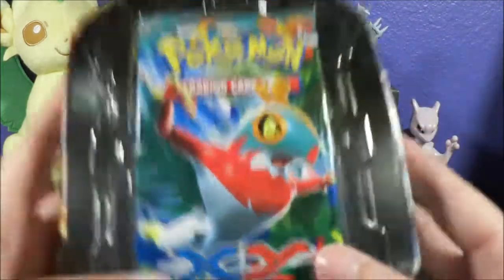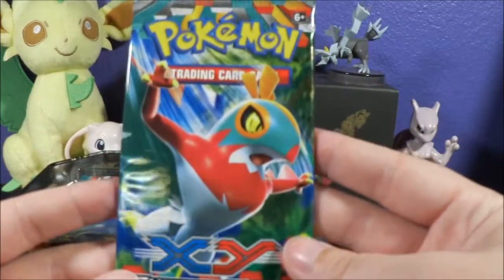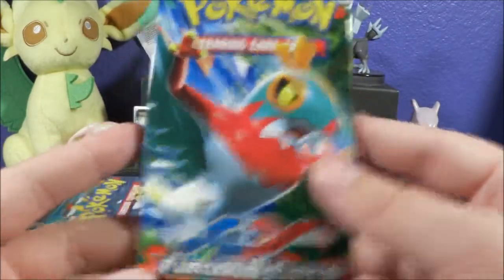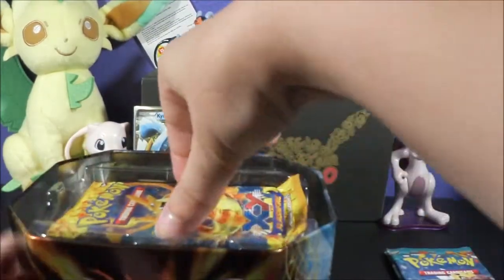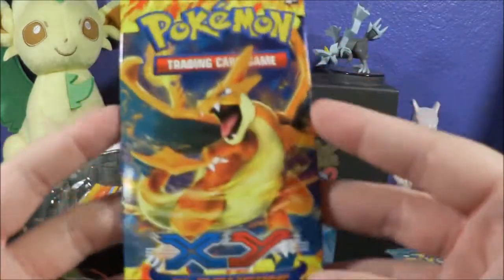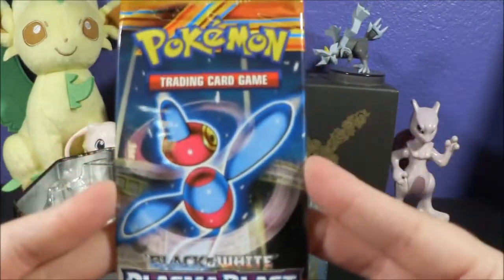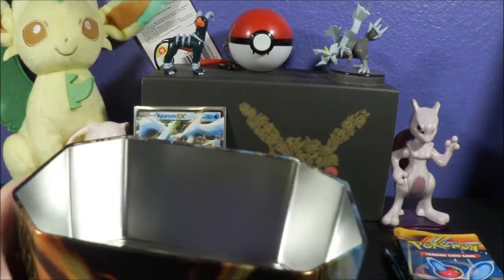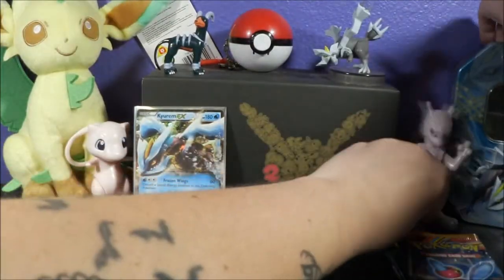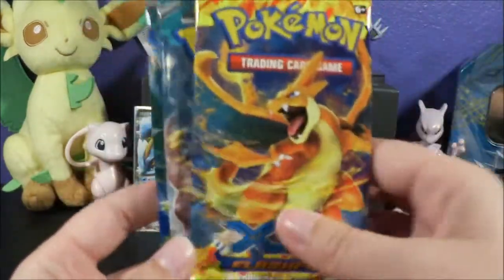And it looks like we might have gotten a repackaged tin. That's too bad. I believe I got this one at Toys R Us. So we got two Furious Fists — ew, no thank you. We got a Flash Fire, that one's pretty cool. And we did get a Plasma Blast, black and white Plasma Blast. I'm pretty sure it is repackaged still, but hey, at least we got one black and white pack. So we'll leave that one for last.